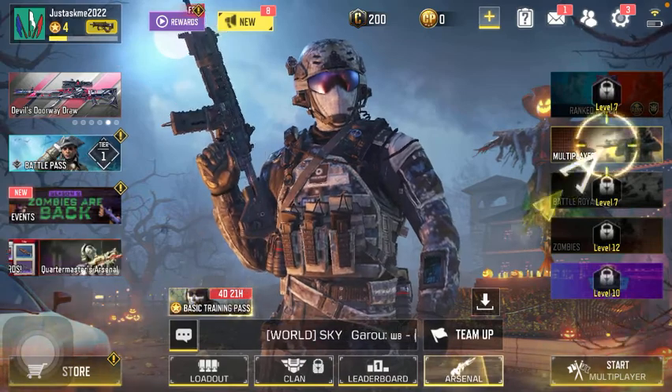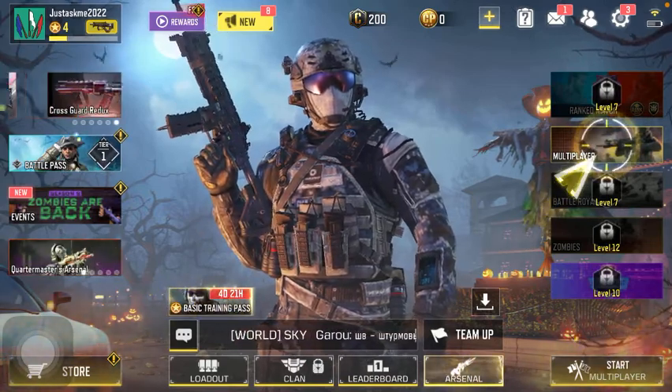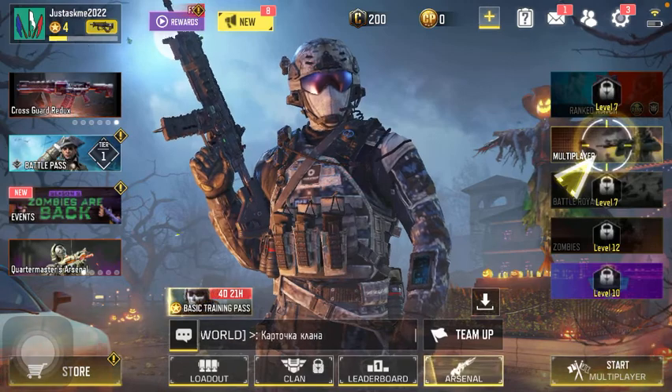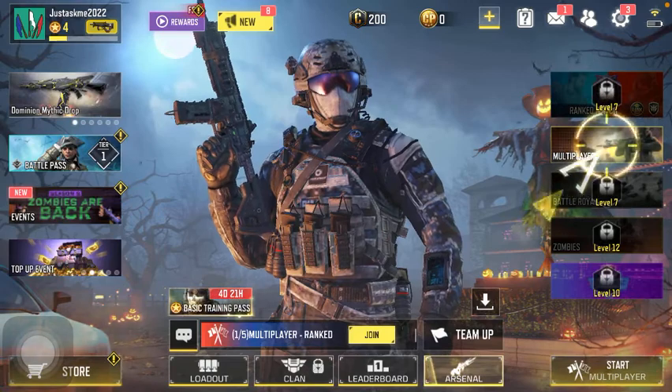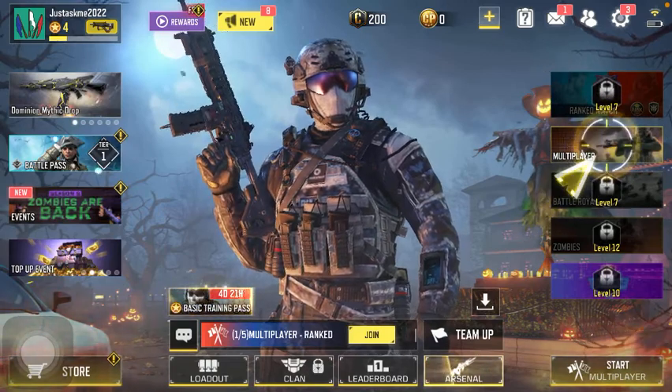So let's jump into it. First of all, open the app on your phone, then tap on the Team Up button down below, which you can find in the middle of the screen.